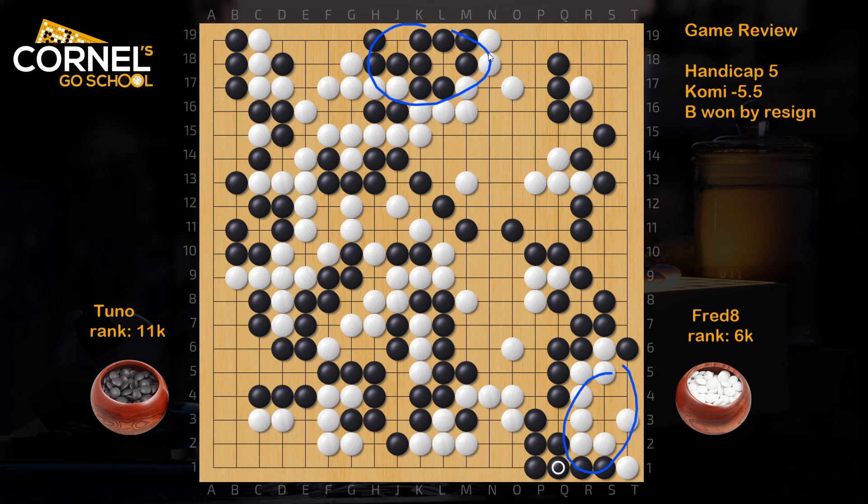If the top dies, white has a lot of territory in that area, and with the other territories in the middle and the bottom it should be okay — because black in the end has the right side and most of the left side. Overall this could have been white's game too, if white just lives in time in the lower right corner and kills the top. Then the game could be reversed. Better luck next time.